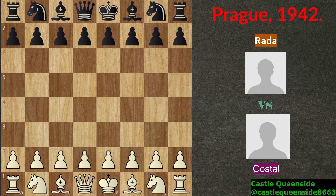Hi and welcome guys, Castle Queenside here. Today we have another great game on our hands. This one was played in 1942 between Radha who was playing with white and Kostal who was playing with black pieces. This game was played in Prague in the midst of World War 2, so that is the reason why I couldn't find any more information about these two players. But nevertheless this game is really fun because of the tactical win of the white and it's definitely worth watching.